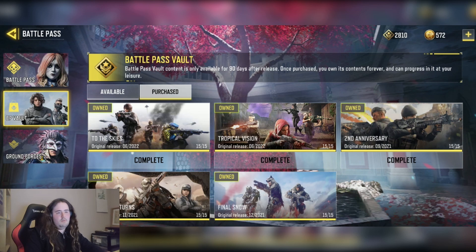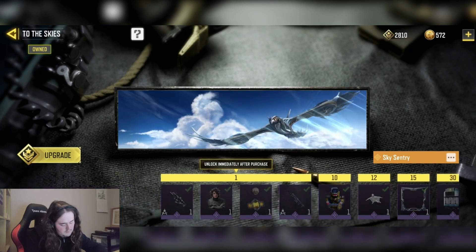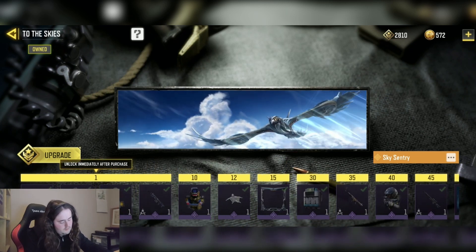Here we are in the battle pass vault. I already own all of them — none available. I have all of them apart from a few: I don't have the original season eight, and I got seasons six and seven. From seasons five, four, three, two, and one I don't have those either. I'm waiting for some of the original seasons to come out, but yeah, here is the battle pass vault.